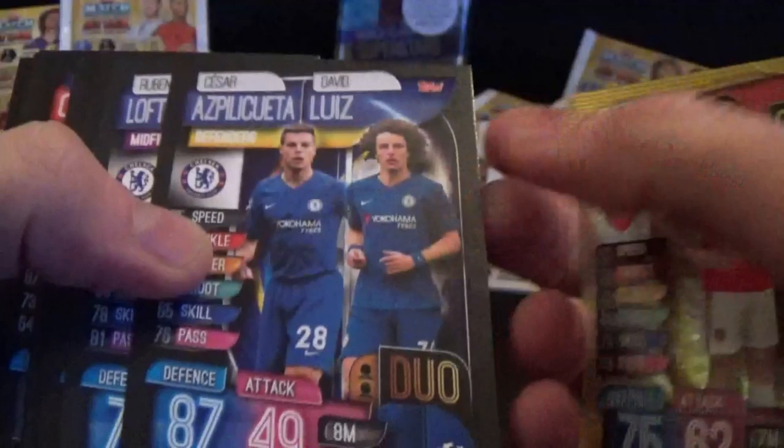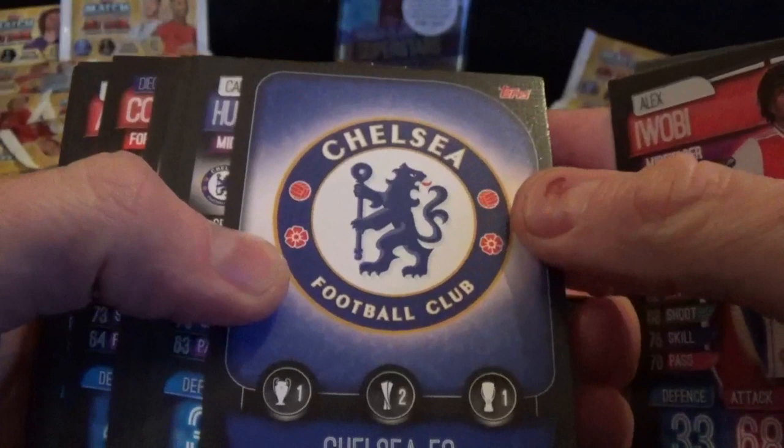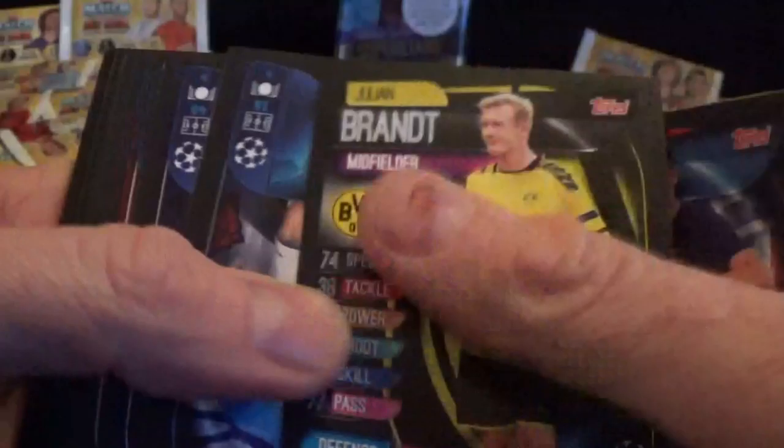So we've got two of those now. Digital pack there, and we have a Sane Man City Record Holders card. We've got Club Legend Bellerin, a duo card for Chelsea - Azpilicueta and Loftus-Cheek. Jimenez, Iwobi, Chelsea with their major honours there.